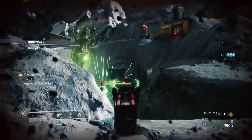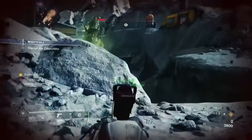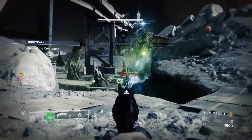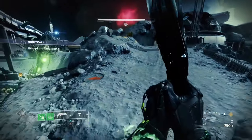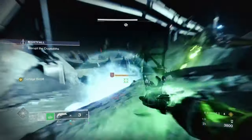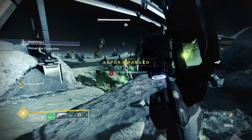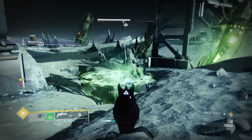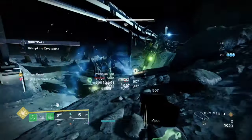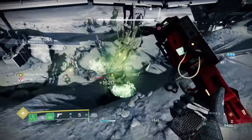Notice the super energy on the left side - there's a weird interaction with how intellect works in PvE. You get your super back when fighting tanky targets via your weapons, but damage over time also gives you intellect back in PvE. This means you can get loads of supers with this build.